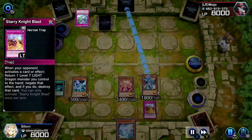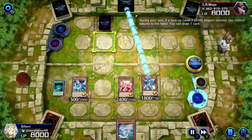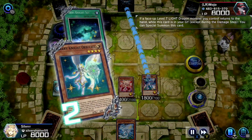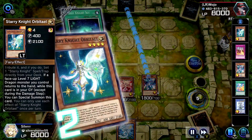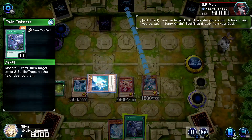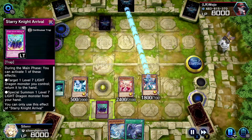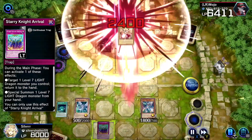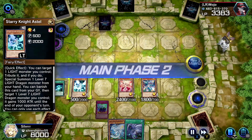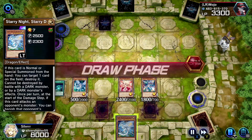Now I shall use Starry Knight Blast. Since we added Starry Knight Dragon back into our hand we shall draw a card because it was during our turn. Orbital will also activate because a Starry Knight got added to our hand. Twin Twisters — that's perfect against Trap Tricks, but I don't need it right now. Attack and attack.